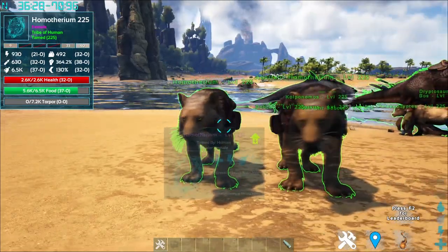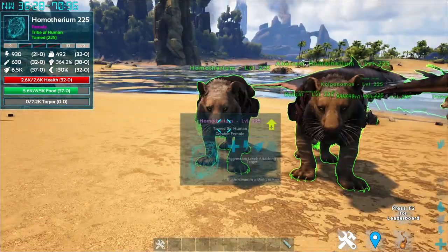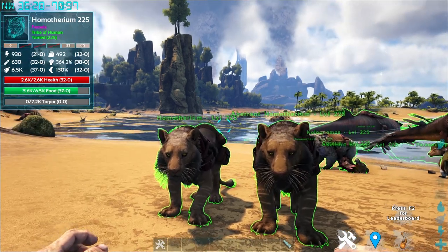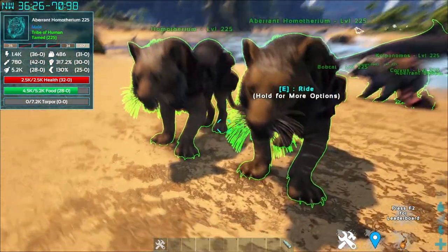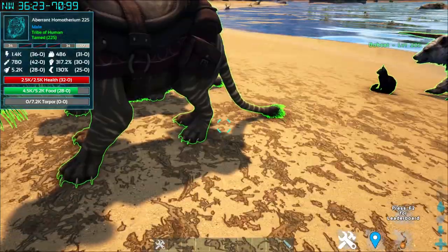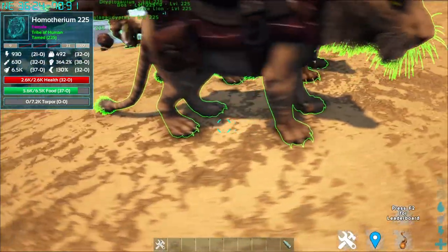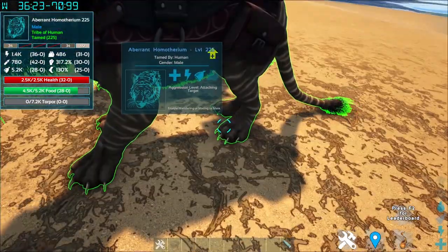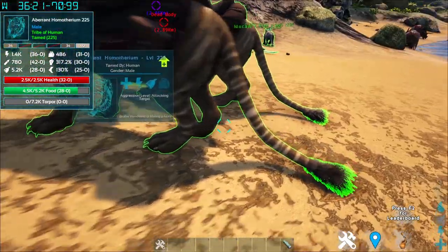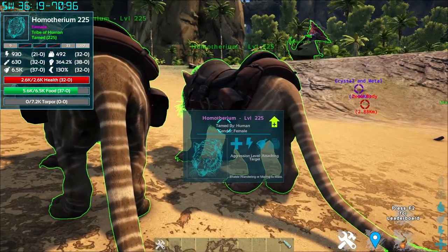Next up are the Homotherium, better known as the tigers. They come in two varieties: the normal version and the aberrant version. The aberrant versions just have more prominent glowing stripes but otherwise aren't much different. The Homotherium is tamed via knockout, with preferred food from superior kibble, raw mutton, raw prime meat, and the usual carnivore list. To craft its saddle, you need fiber, hide, and metal ingots.